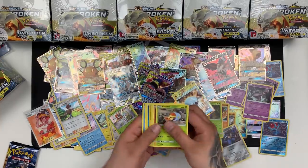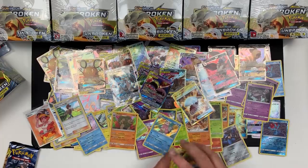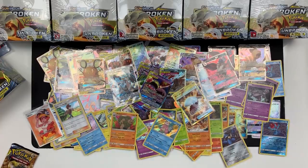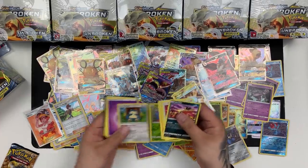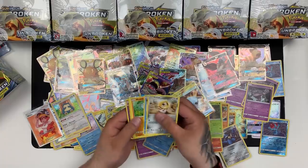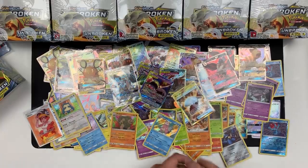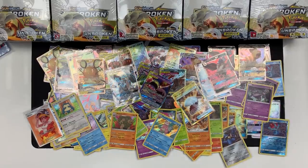We've got a Golem Holo and Darumaka Reverse. Last second-to-last pack: Snorlax and Tangela. And our last booster pack is Venomoth and a Gengar. Very good — so again, we are left with two boxes.